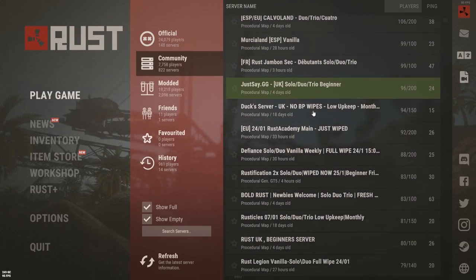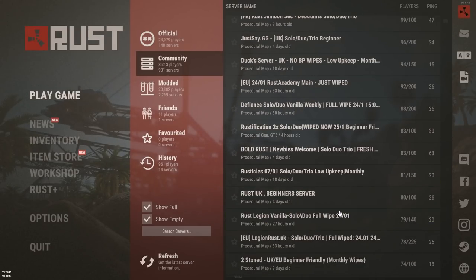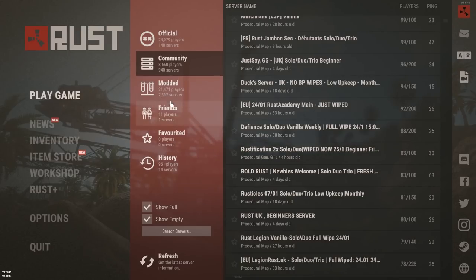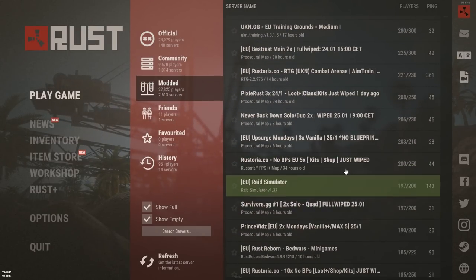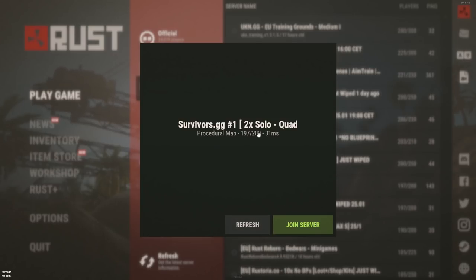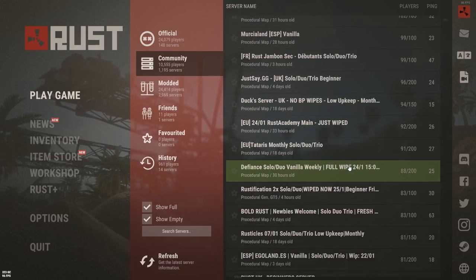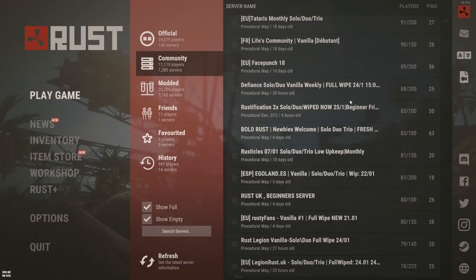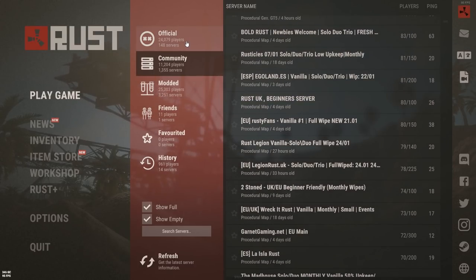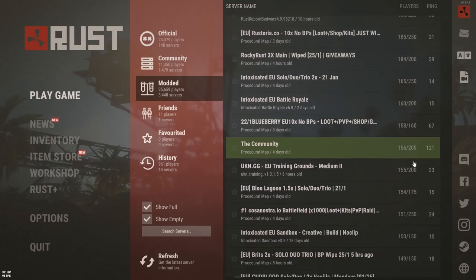Community servers are, as they suggest, owned and operated by the community themselves. These too are vanilla. Community servers often wipe more regularly and often have active admins patrolling the server itself. But do watch out — some can be really unreliable and wipe completely unexpectedly if the population gets below a level the owner deems worthy. I have had this happen to me too many times and let me tell you, it is annoying.